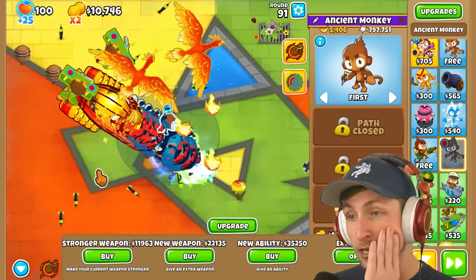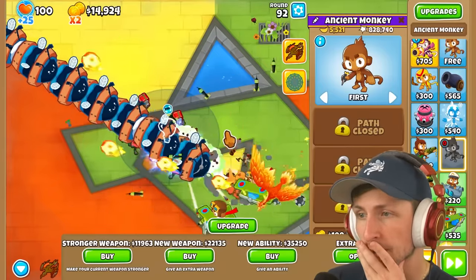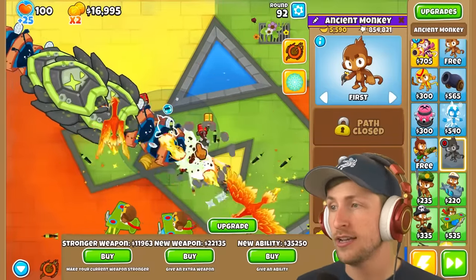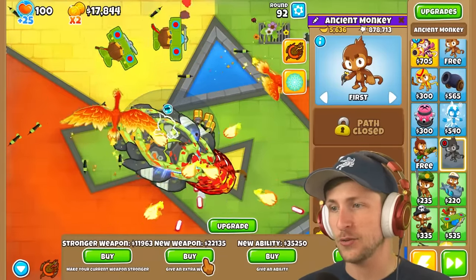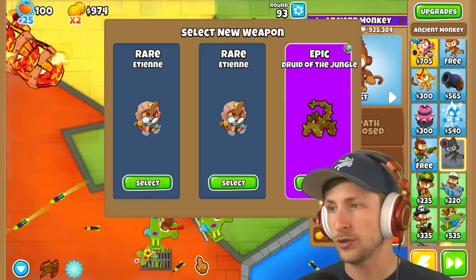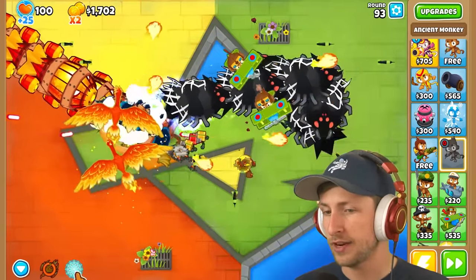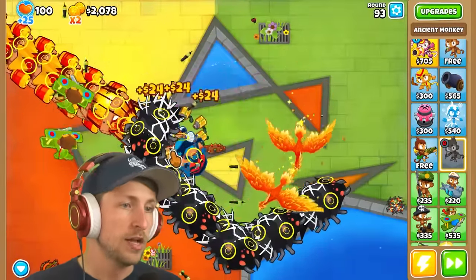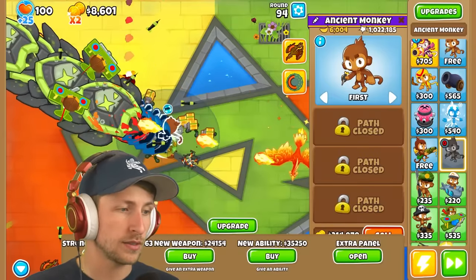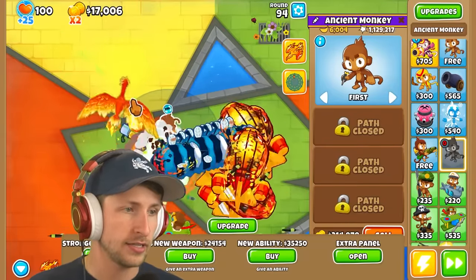I think we have to get a new weapon. We literally can't pop them right now. We have to just get a new weapon that will do it for us — it's the only option. Round 93 is DDTs — we have to wait. New weapon — I'll get Drew to the Jungle. Let's wait for the very last second and use Psionic Scream. Luckily Psionic Scream pops literally all of them. Round 94 — will I be able to get away with using this ability again?